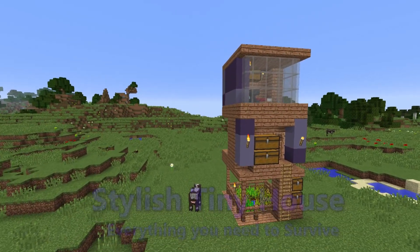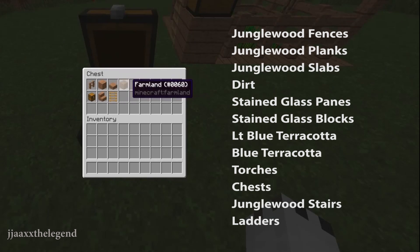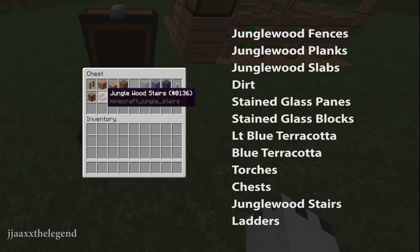So let's get into the tutorial. To create the outside of this house, you will need some jungle fences, jungle wood planks, jungle wood slabs, farmland or dirt, light grey stained glass panes, light grey stained glass, light blue terracotta, blue terracotta, some torches, some chests, some jungle wood stairs, and some ladders.